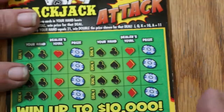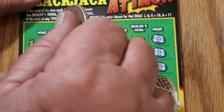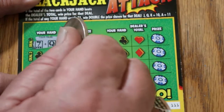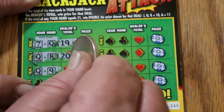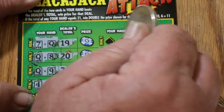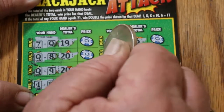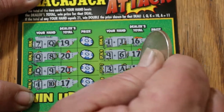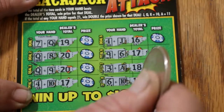Ticket 111 — only two to go. My 17 is beat by 19. 18, beat by 20. 19, beat by 20. 14, beat by 17. 14 and 16. 15, beat by 17. 17 and 14, beat by 18. 18 and 16, beat by 19. Nothing.